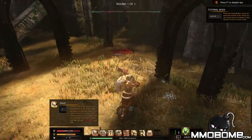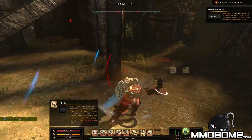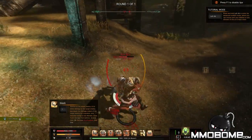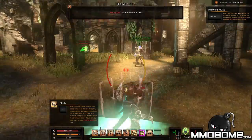There we go — stunned him, found him. I'm going to knock this guy around with my ability — it's a good way to get out of things. Stun him again. This gives me a defensive bonus.